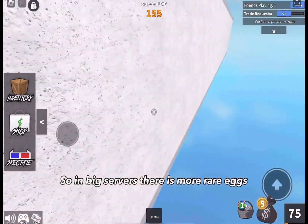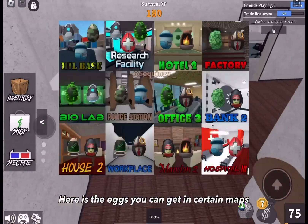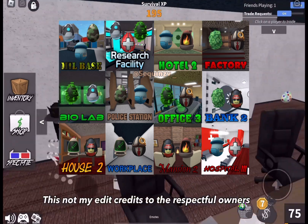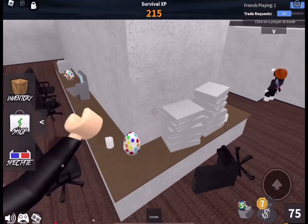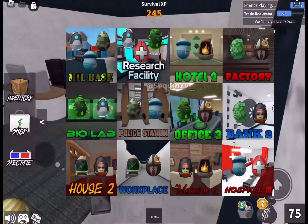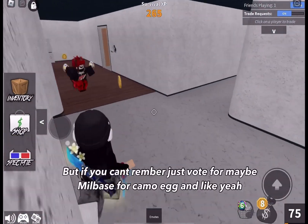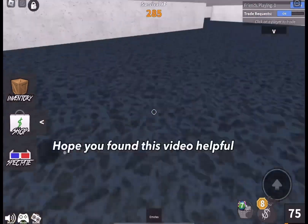In big servers there are a lot more eggs, but less of a chance of you getting them. You can get more eggs in certain maps. Tip number five: vote for maps with the icon of an egg. Here are the maps — but if you cannot remember, just vote for mill base for the camo egg.